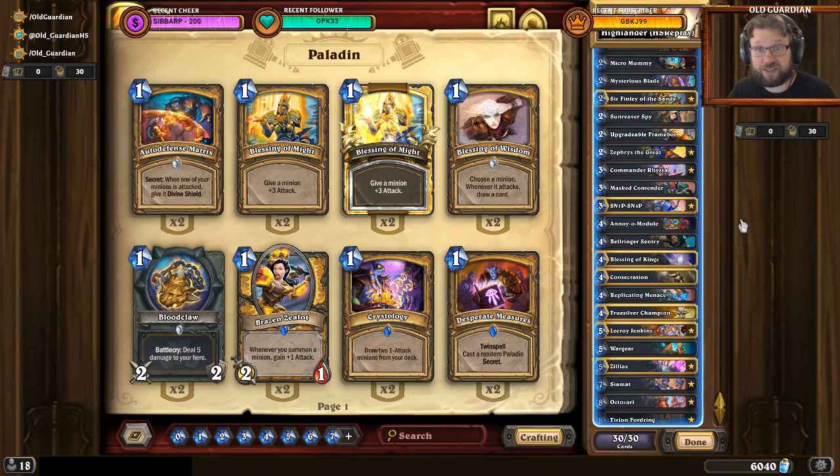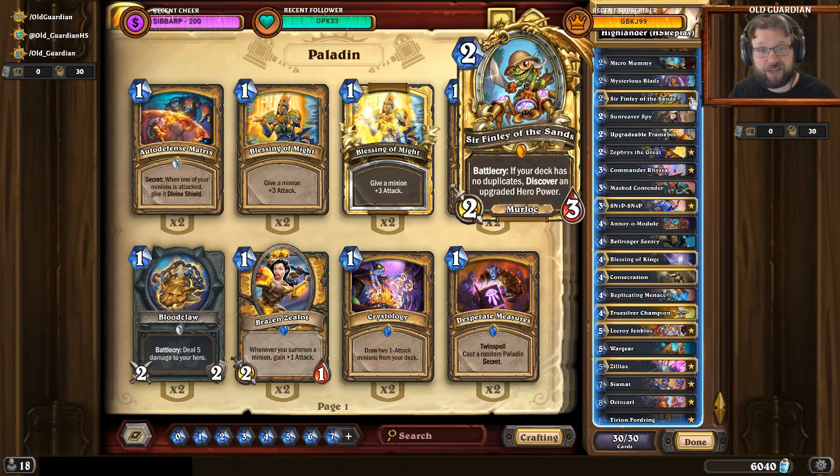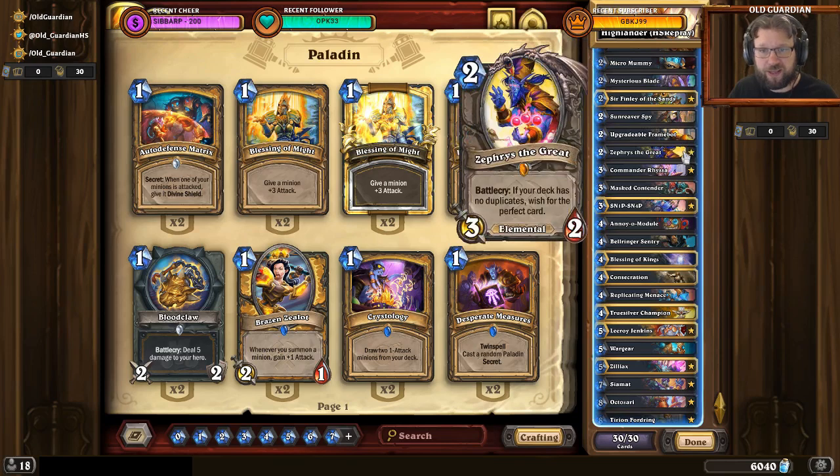And then there's the Highlander synergy cards: Sir Finley of the Sands lets you get a new hero power, and of course Zephrys is great for lethals, for board clears, for whatever you happen to need. It's a pretty interesting and kind of fun deck to play because it has a little bit of everything — you just put everything together and off you go.